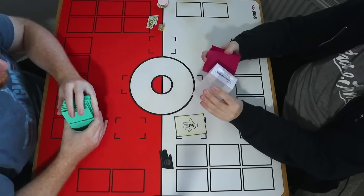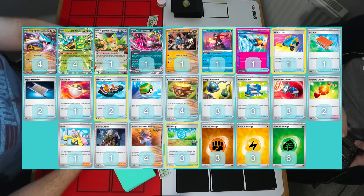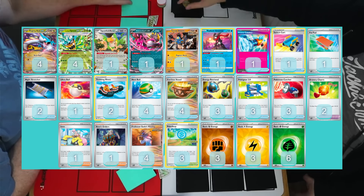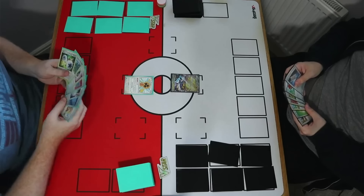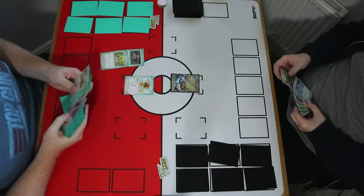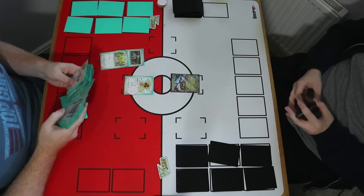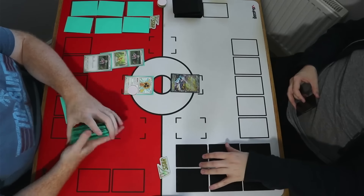We tried to put the Lugia in an awkward position but they still had what they needed to get over the line. Next up, it's Jack on Raging Bolt and he gets a Mulligan — I'm going to be going first. We start with the Fan Rotom, which is absolutely phenomenal. Essentially having six Buddy Buddy Poffins in the deck is a really nice feeling and gives you a bit more license to go first.